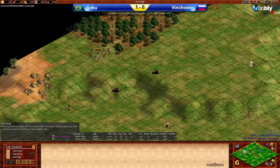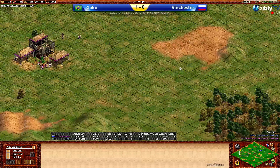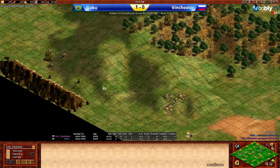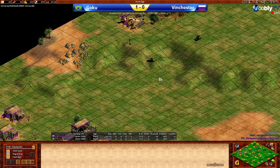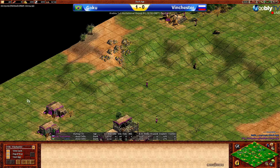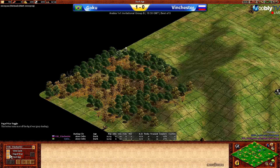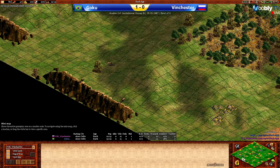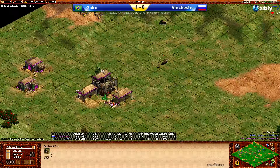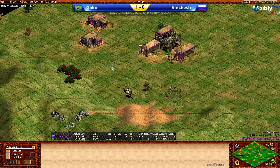Meanwhile, Vinchester in the purple has a map which is looking absolutely wide open on the front. He could do some walling and build production buildings along here to try and close it off, but this whole front area is pretty massive and wide open. And considering he's had to go for this woodline over here which is very far away, it will potentially be pretty vulnerable. Gold is in an okay spot, somewhat towards the back and not terribly far from his TC either.